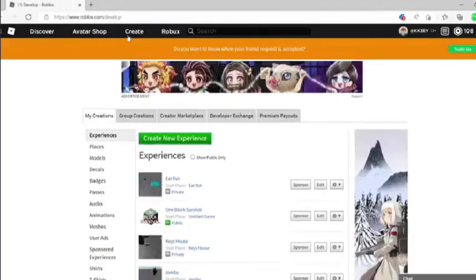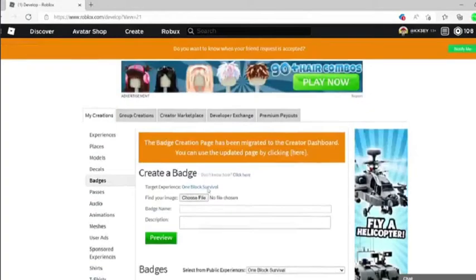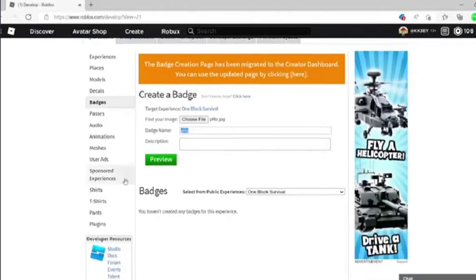You could also create a shirt and a t-shirt. You could make like ten shirts or ten t-shirts with a hundred Robux. You could also make a badge for a hundred Robux, unless it's free.